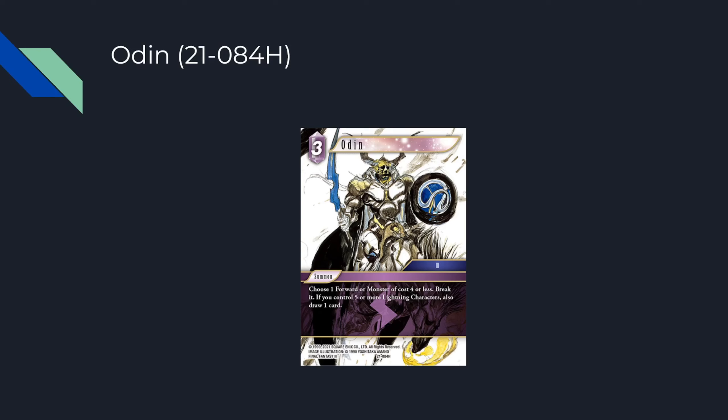I would probably play this Odin in Torpedo Lightning because about half your backups are lightning — you play Meluzine or Spectral Keeper, that's one, then Kalia into Kwan is two more, and Princess Sarah is another. You're easily at five. Also in that deck you care more about having the Odin name to revive your lightning backups than just using it as a summon — you barely cast summons in that deck. It's just nice to have.